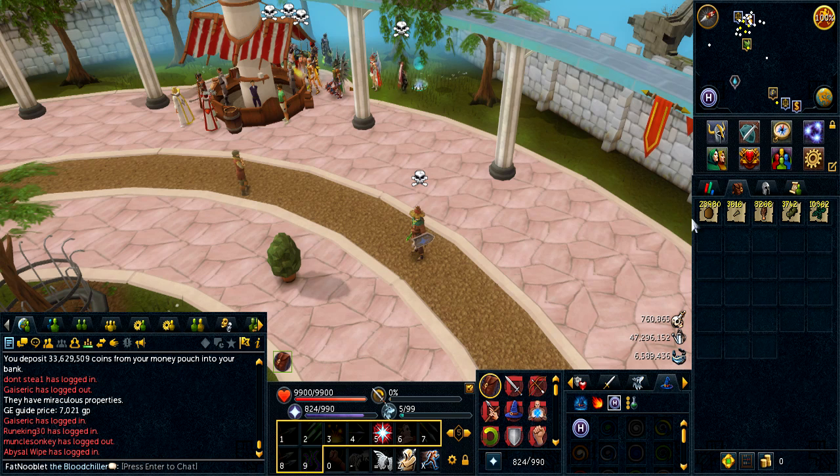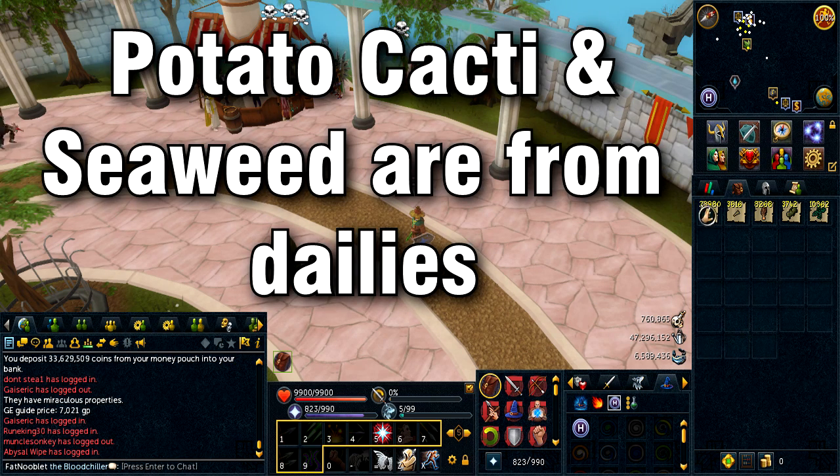So as you can see in my inventory there are a lot of my farming stuff. Like my 24,000 coconuts, a little bit over 3,600 cactus spines, over 8,000 morcella mushrooms, and then seaweed and potato cactus. I have farmed these since January and that's why it's in the title.